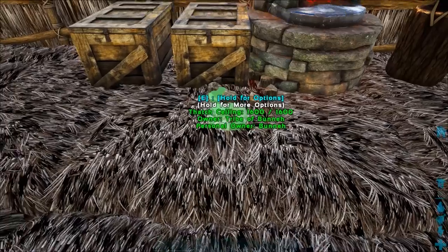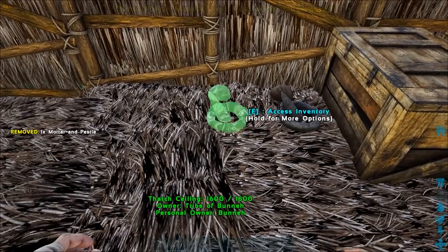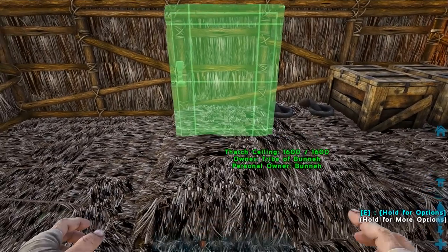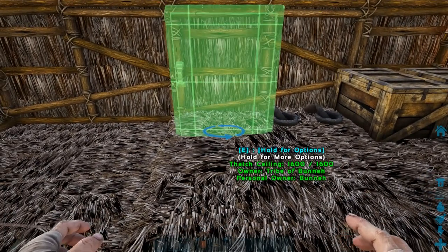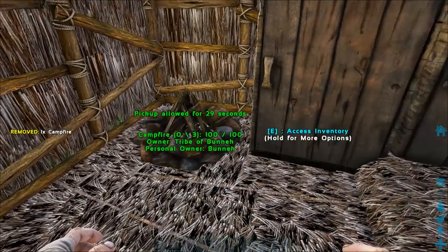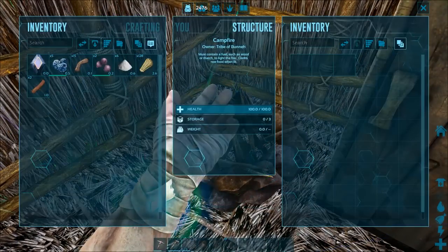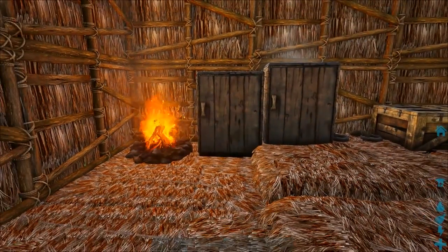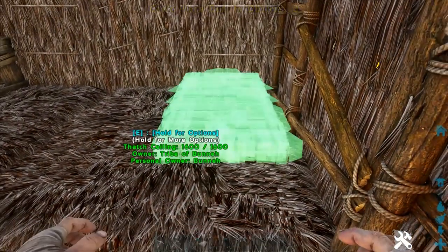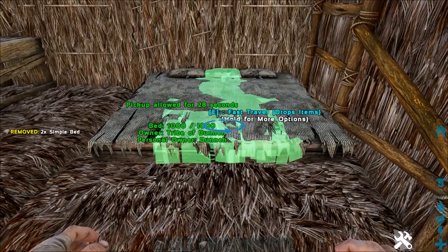Next, craft yourself a mortar and pestle — a small structure used to make narcotics, stimulants, spark powder, gunpowder, and more. It's essential for taming creatures and getting higher tiers of weapons. You'll also want to make a preserving bin and a campfire to sort out your food situation. Think of the preserving bin as a refrigerator that stores food longer before it expires. It requires spark powder to power it, which can be crafted in the mortar and pestle using flint and stone. The campfire lets you cook raw meat for a better food source and also keeps your character warm. In the endgame, campfires are mainly used as charcoal farms. Last but not least, craft a bed and place it inside your base. Beds act as respawn points in case you die — and in Ark, that happens all the time. Trust me.